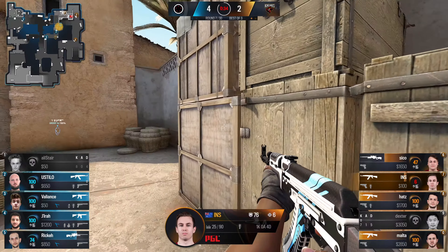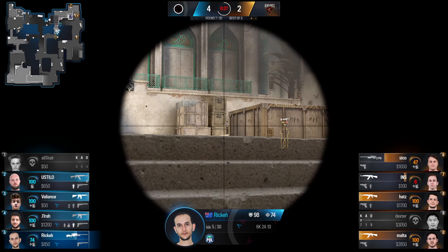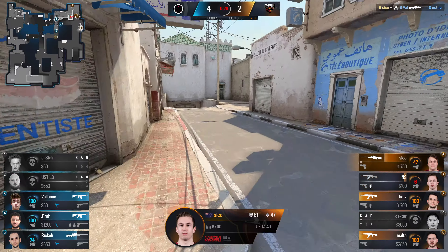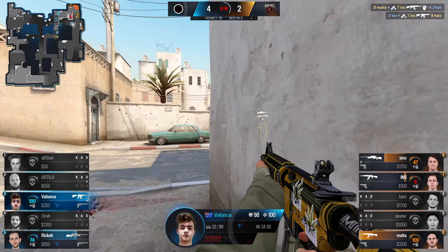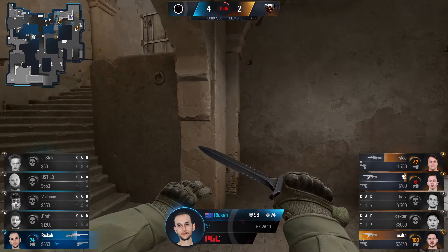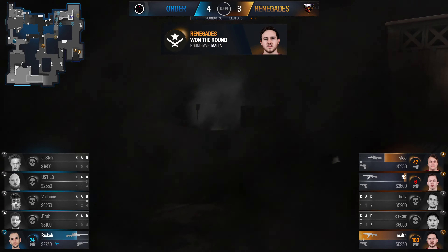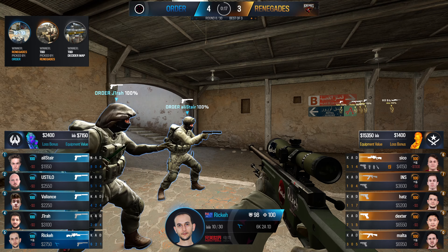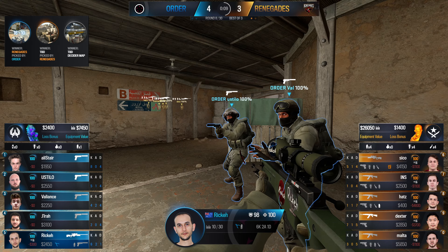Jira and Valiance come back in for the retake — smoke, molly, two flashes, and three flashes actually. They definitely can get control of short; that's the staging area for the retake. The inc grenade catches someone at six HP tucked in goose — a very common spot. Rick has no options whatsoever once that grenade goes down — that's the double AWP setup making for really tough retakes. Renegades find themselves another round. I feel a bit of history repeating: the early start was won by Order but Renegades have started to reel them back in, giving them a little slack in the line.